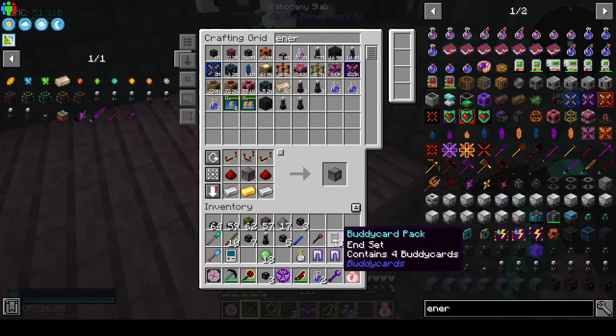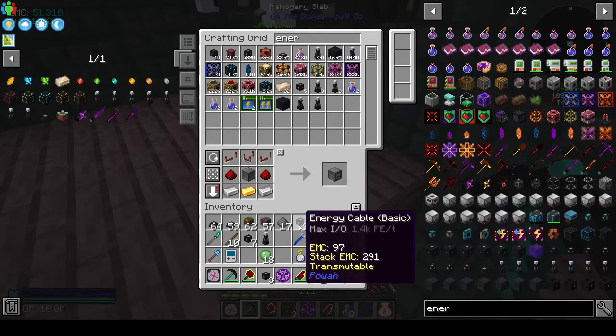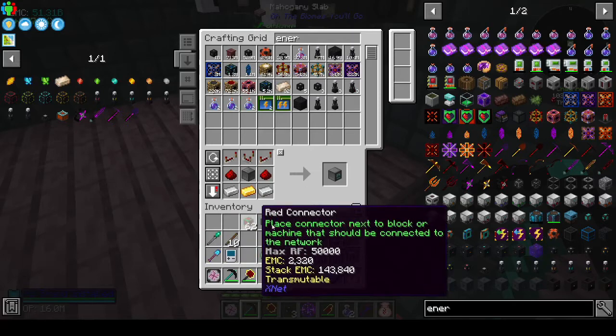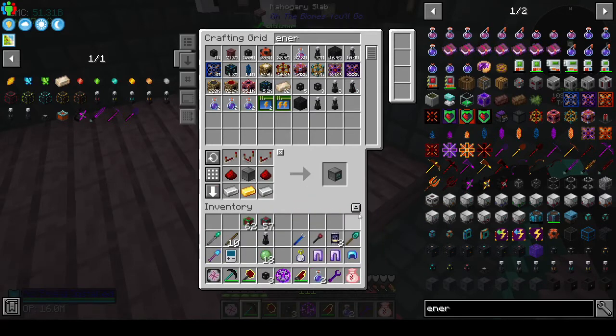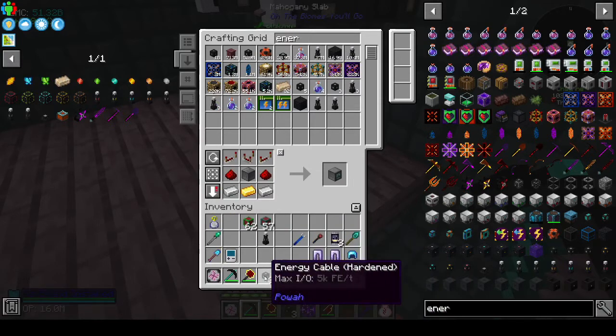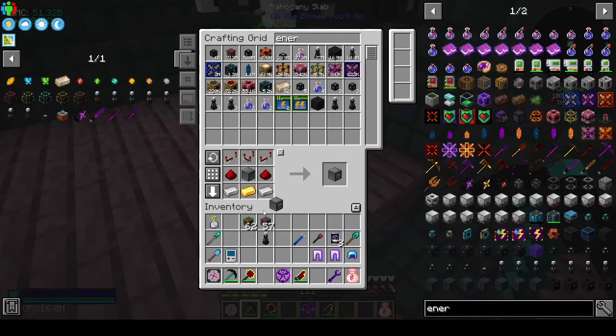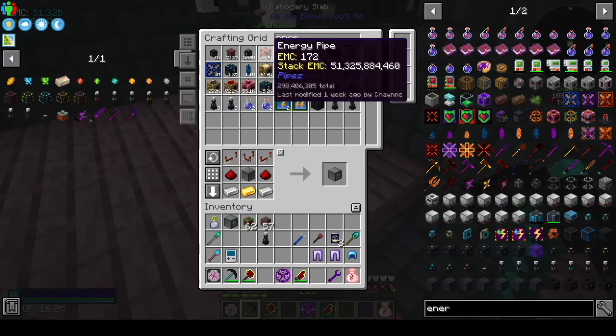I'm going to try and keep my inventory clear because I had lots of people saying Shane, your inventory, it's giving me nightmares. I was saying a cluttered inventory is the sign of genius, which I'm still sticking to, but today - just for today only - I am going to see if I can keep my inventory clear of all extraneous stuff for the episode.